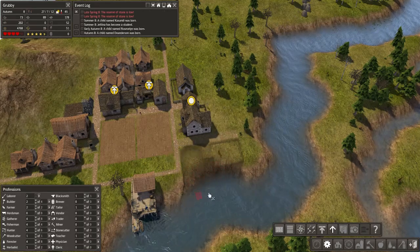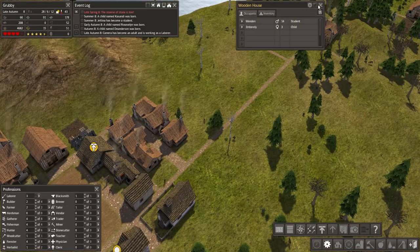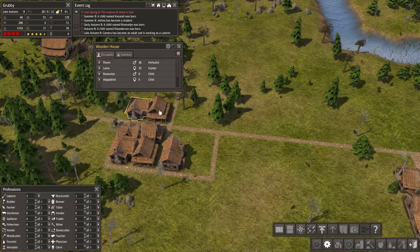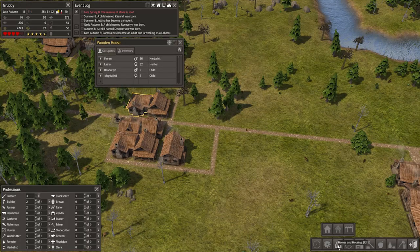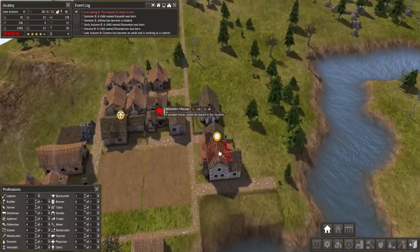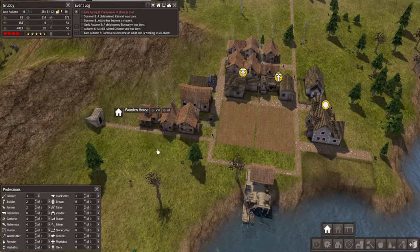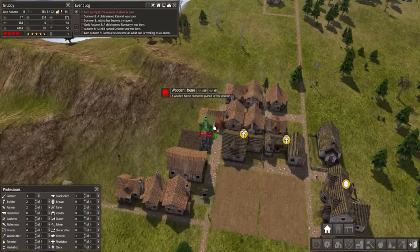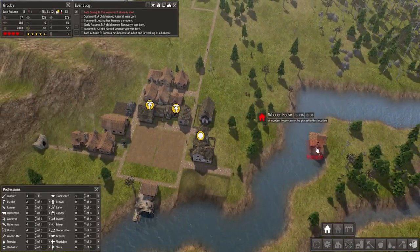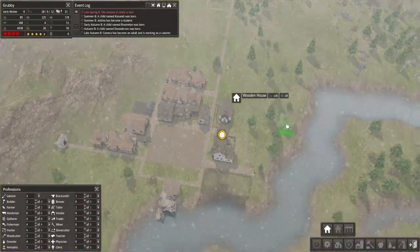I'll raise the priority of that because they're probably working on something else first. A child was born! Is anyone living in that house yet? Oh they are - okay, so that's good. It was just that one that was empty, right - a few single people. I might as well just fill it in with houses and plan them out. I might actually put some more down over here in the town area. I want to leave quite a bit of space for farms maybe down here and a pasture around there.